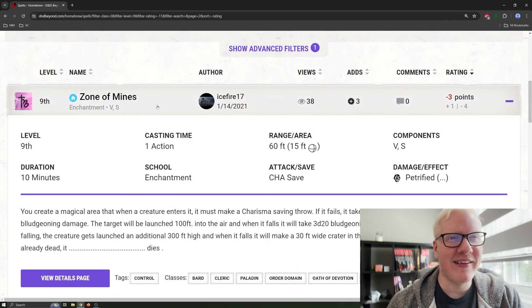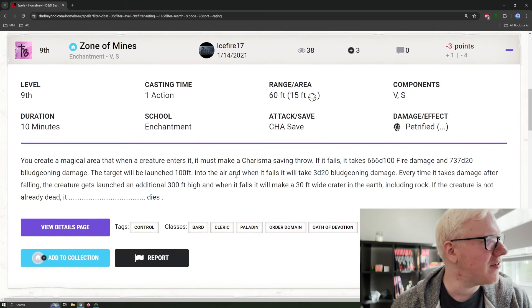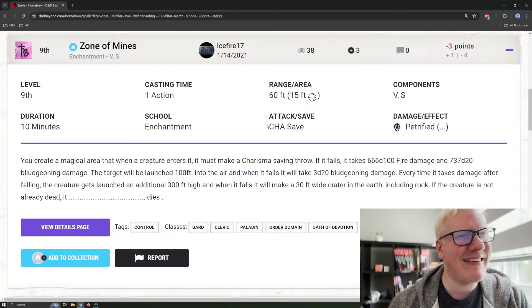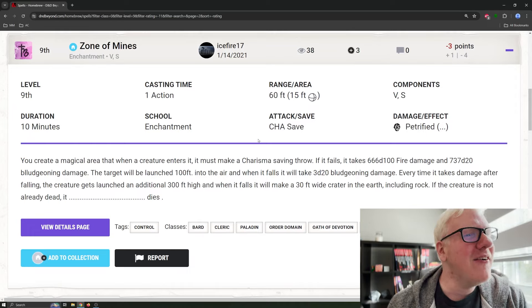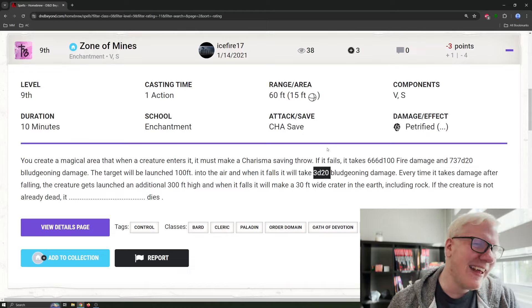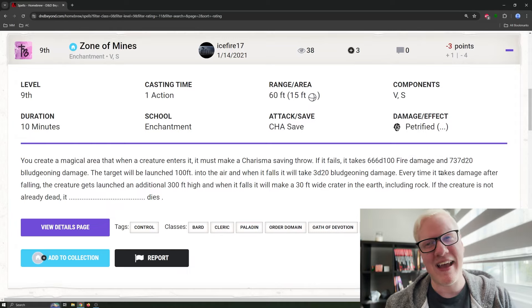We're going to start off with Zone of Mines. It's a one-action casting time spell, 60-foot range, creates a 15-foot sphere, verbal and somatic components, 10-minute duration, charisma save with a petrified effect. You create a magical area where a creature that enters must make a charisma saving throw. If it fails, it takes 666d100 fire damage — we're off to a great start — and 737d20 bludgeoning damage. The target gets launched 100 feet into the air and takes 3d20 bludgeoning damage on landing. This feels like we're in 'win more' territory — I'm pretty sure they're dead after the hundreds of damage already sustained.